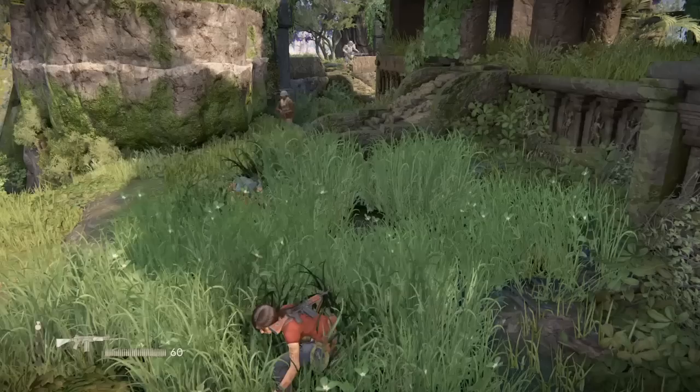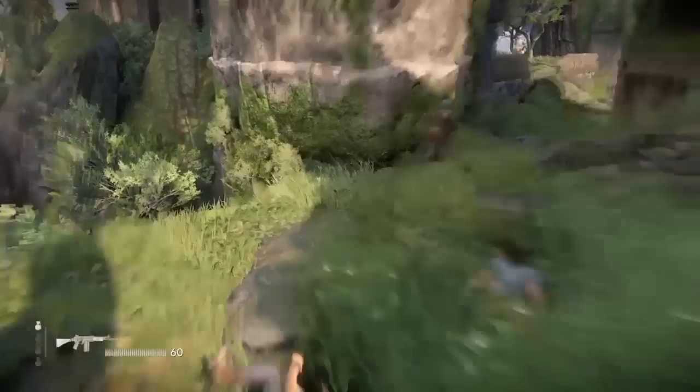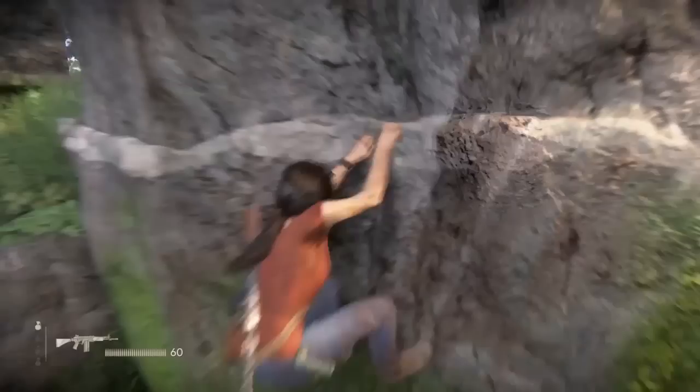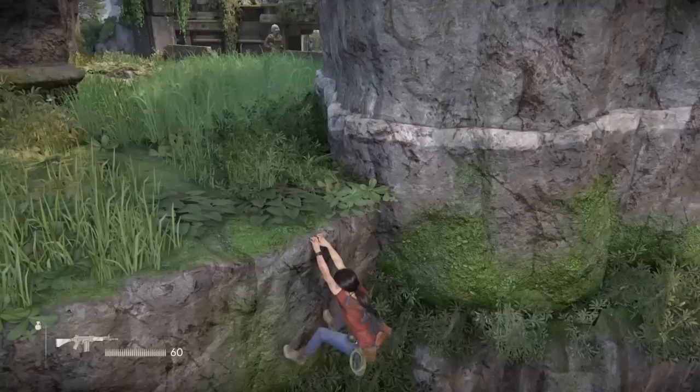In this long grass, you're going to want to stay back because that guy walking there can see you — it's absolutely infuriating. Once he turns his back, we're going to leave him for now. Crawl around here and if you go over a little bit like I have, Nadine will run over and jump in the long grass and take out this next guy for you. Your AI partner will never be seen, so it's the safe play.